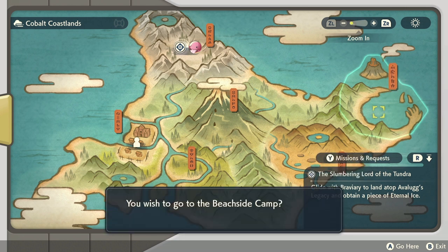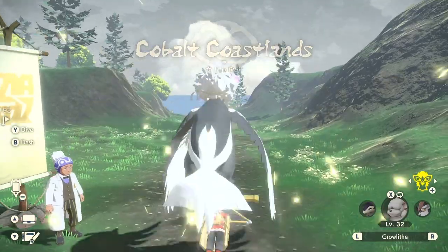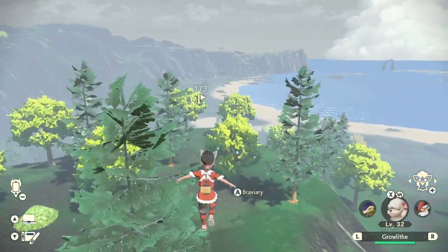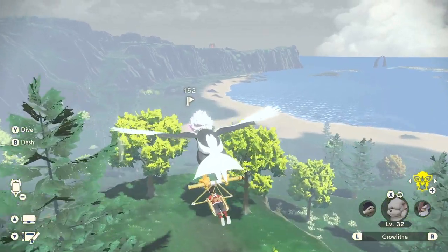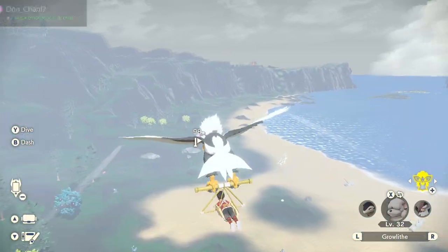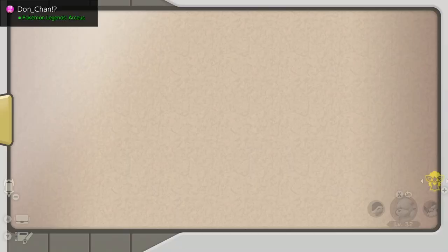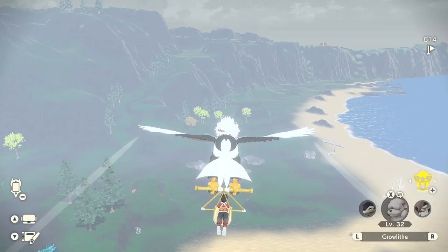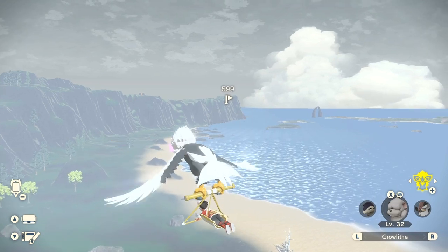You want to go to the Cobalt Coastlands right here. I have Braviary, but you do not need Braviary in order to get this. Actually, Braviary might be the fastest way. All you want to do is make your way up here — I have this place marked. You want to make your way up to the top of this hill.